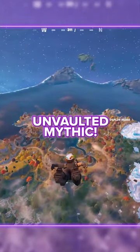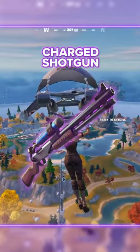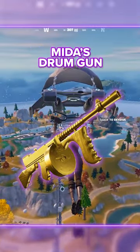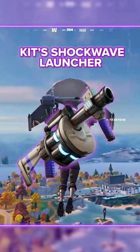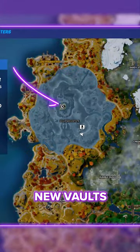This is how you can steal every unbolted Mythic. If you want items such as MK7, Charge Shotgun, TNT, Nesbo, Midas, Drumgun, or even Kit's Shockwave Launcher, head on over to one of the new vaults such as the one at Eclipse Estate.